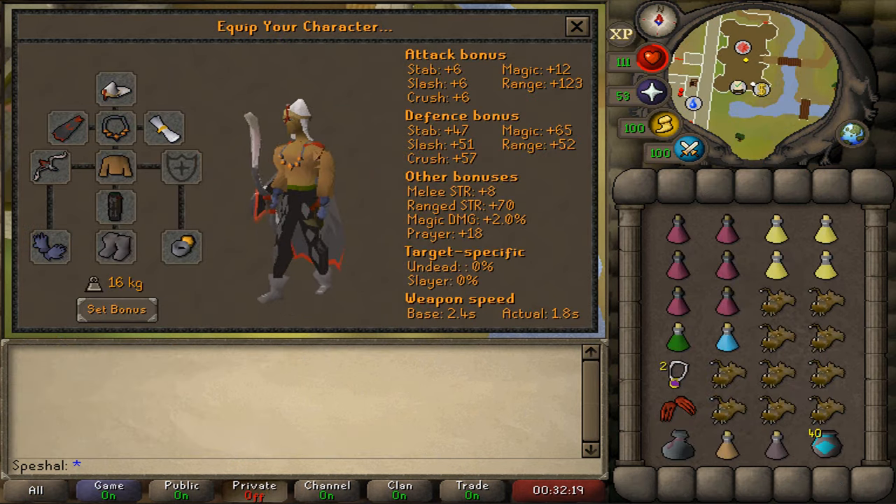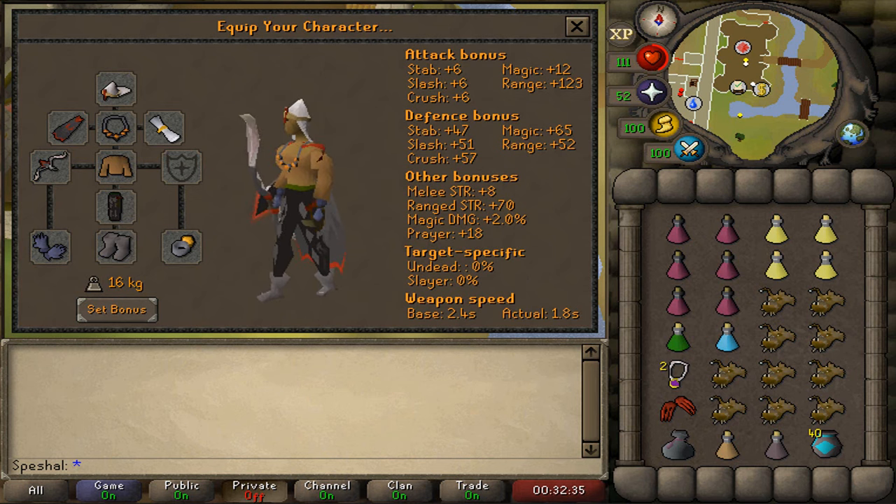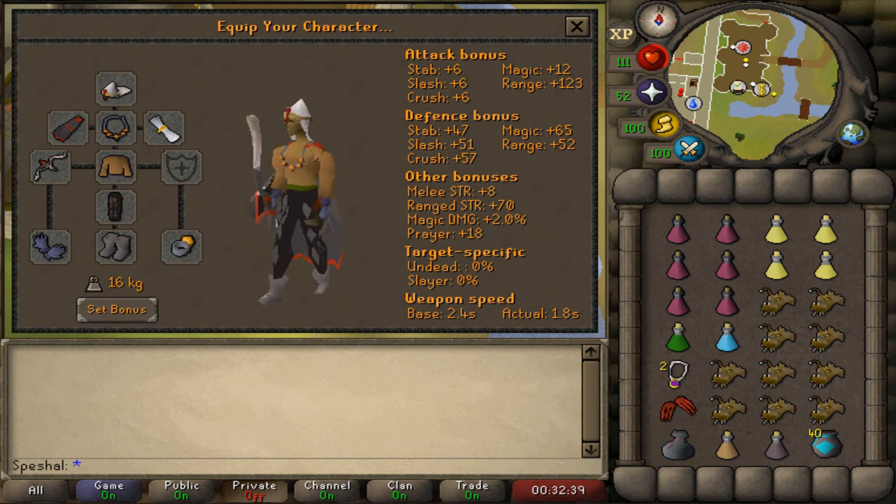If you prefer to anti-PK while killing Ardeo, this is the gear setup I recommend. Since this setup is focused on killing the boss and anti-PKing, I recommend wearing an Imbued Ring of Suffering filled with recoils if you have it. The Imbued Ring of Suffering gives you +20 magic defense which can help you survive if a PKer comes, and will also deal a lot of damage back to the PKer. I also recommend bringing some type of melee spec weapon — I typically bring Dragon Claws, but you can bring whatever spec weapon you prefer.